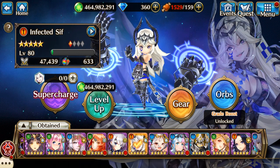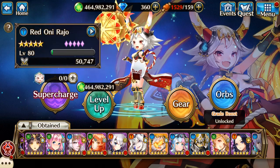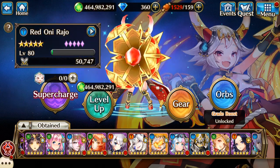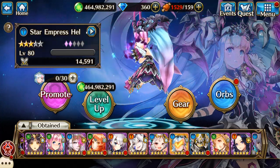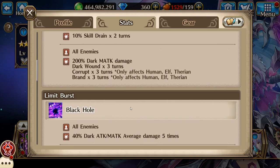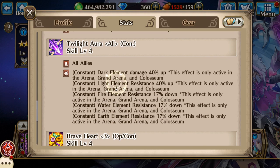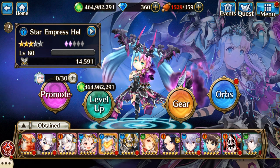Now I can do more EX battles — and Rho and Rayjo for more EX battles, which allowed me to unlock Star Ephraim's Hell. Jesus Christ, look at this.